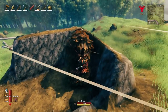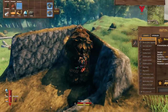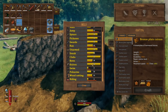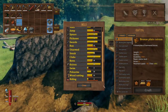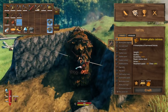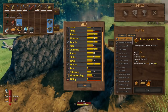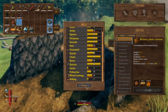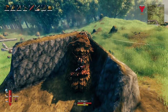You can auto-level the riding skill by getting on the back of your lox and riding it into a corner of something so it can't actually go anywhere. You do have to spend stamina to level the riding skill, so ride into a corner, hit shift to initiate sprinting, and sprint into the corner until the lox's stamina runs out. Then hop off, go do something else, and come back and rinse and repeat.